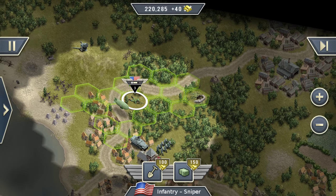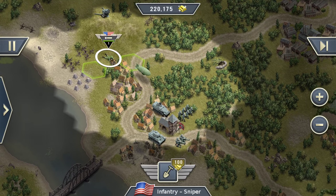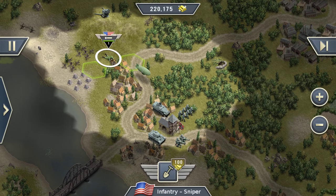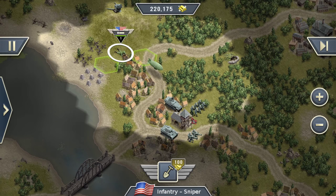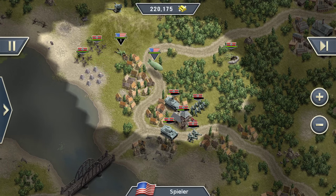We still got one unit left and it's a sniper — he can camouflage himself. We have a lot of intel gained from this move. And that's basically how you can combine your global abilities and use some new and awesome strategies.